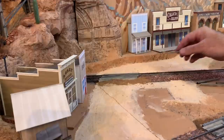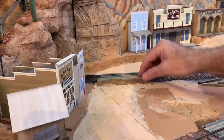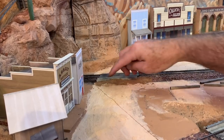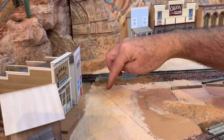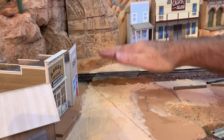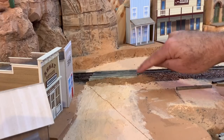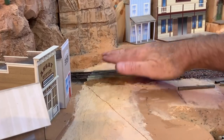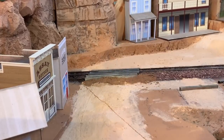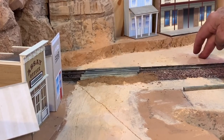While working on this grade crossing I decided the transition from the road was a little bit too steep, so I went back and dug out some of the road bed and the Sculpt-a-Mold and filled in with a little dirt, held in place with some diluted white glue, just to ease that transition a little bit more before I come back and finish the road with some sanded grout.